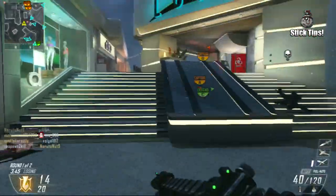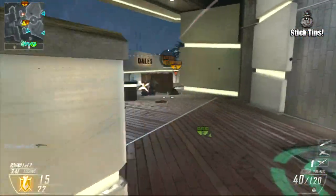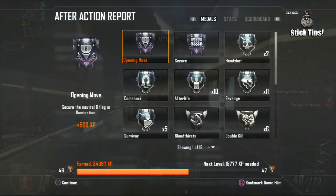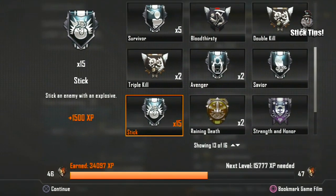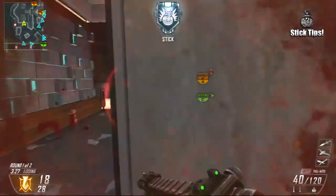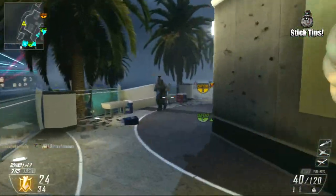Now that we have the class all set up, how do we stick enemies with the Semtex? This can be really difficult, but if you break it down it's definitely not that hard. The clips you're going to be seeing of me sticking people are all from the same game where I managed to get 15 sticks just doing this method, so you know it's the most effective way. Don't worry about your KD since you'll only need to use this class setup for a few games at most.